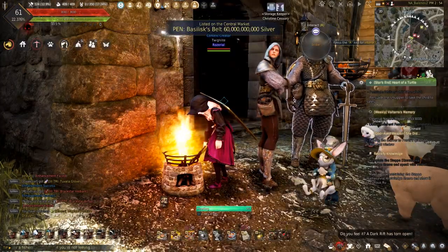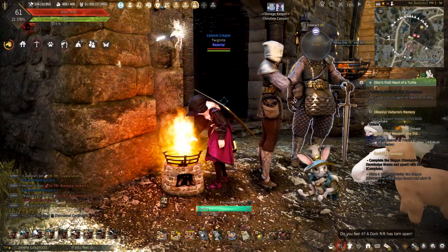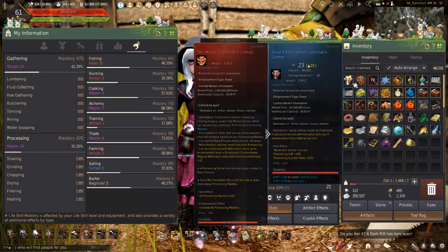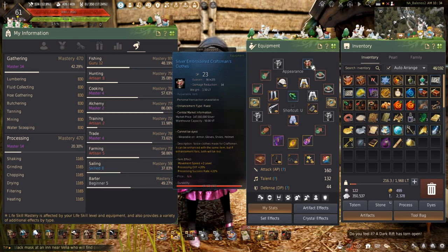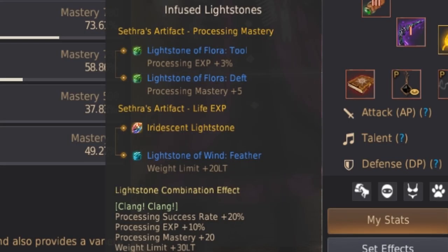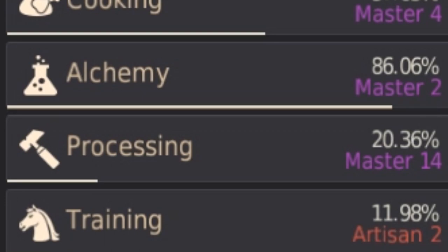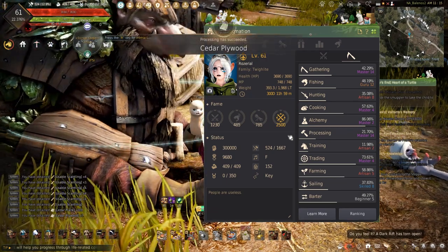We all know processing is slow, and mass processing, though it can process down larger amounts, takes longer. But there are ways to speed this up without having to sacrifice those Manos craftsmen clothes for a plus 3 silver embroidered, or just speed up leveling processing while using the plus 3 or plus 4 silver embroidered craftsmen clothes. Enter the lightstone combination clang-clang. Getting this combination will increase your process success rate by 20%, give plus 10% process experience, plus 20 processing mastery, and plus 30 weight limit — a complete game changer for those who want to level faster or mass process faster.